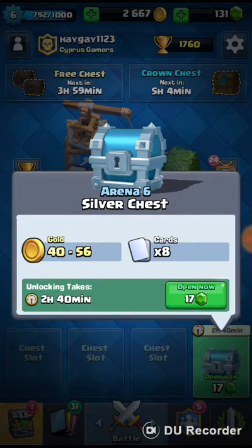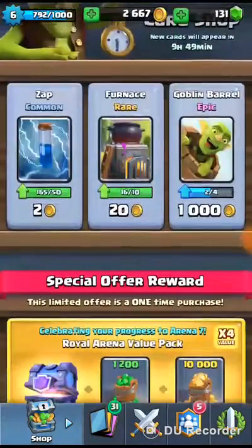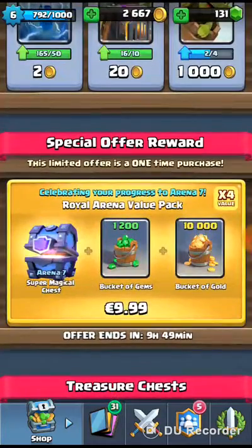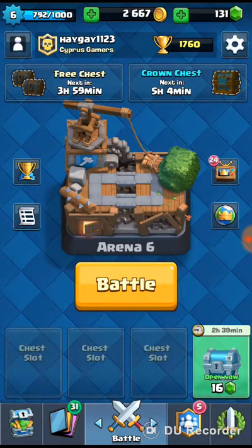Opening the silver chest. Let's go to the shop. Today I'm joined with a Clash Royale gamer for a friendly battle. There's a wager: if I win, he does his face reveal first; if he wins, I do mine first.